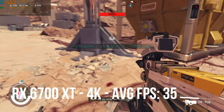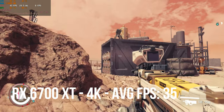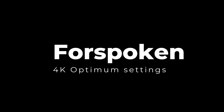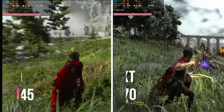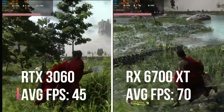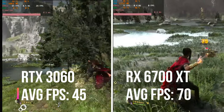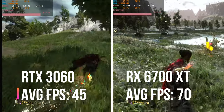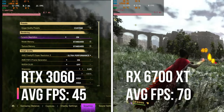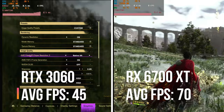Starfield is running FSR 2.0 and hasn't upgraded to 3.0 yet, but I call this a win for AMD. Looking at Forspoken, which is one of only two titles that currently supports FSR 3.0 — FSR 3.0 does work for both Nvidia and AMD. The RX 6700 XT got an average fps of 70, and this game can be used as a barometer to compare other games when FSR 3.0 becomes available for titles like Starfield and Warzone. This is a definite win for AMD.